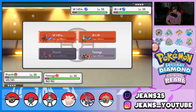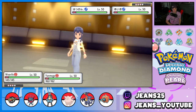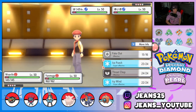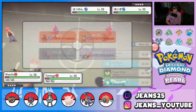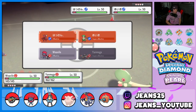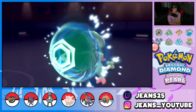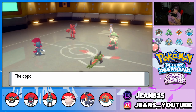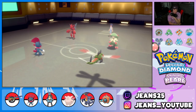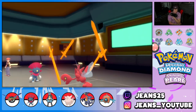They both have first turn priority moves — it's really not worth going for certain plays. Throat Chop on one of them, Air Slash on the other — Air Slash is four times super effective on Breloom. Protect comes out from Breloom, that's fine. Throat Chop and Air Slash come out — Air Slash gets blocked, and Breloom tries to Swords Dance. But Throat Chop hits, Air Slash gets blocked. He's going for X-Scissor — then goes for the Swords Dance!